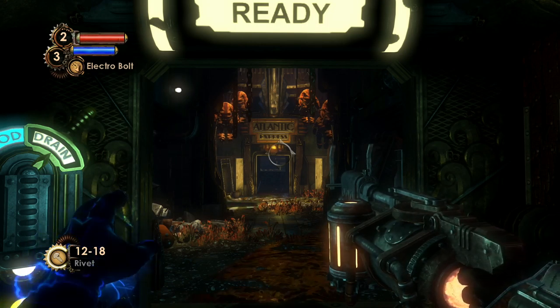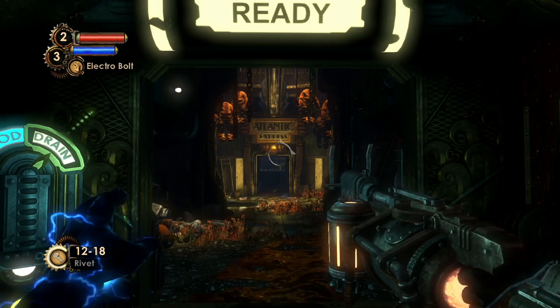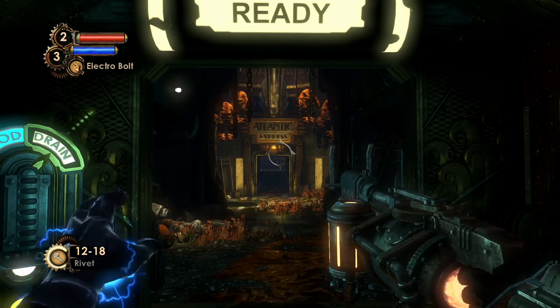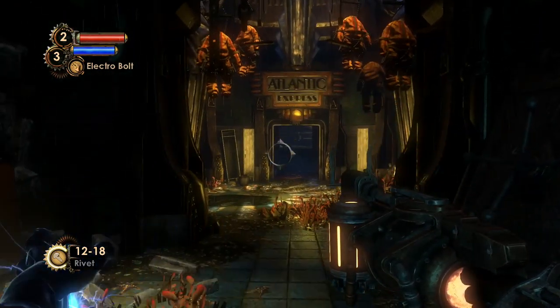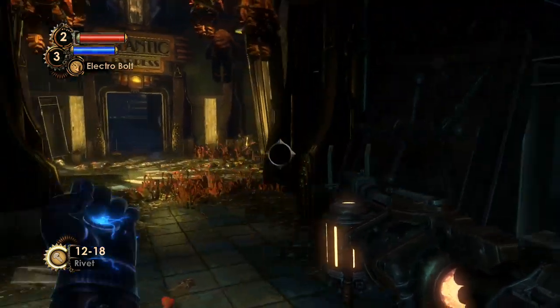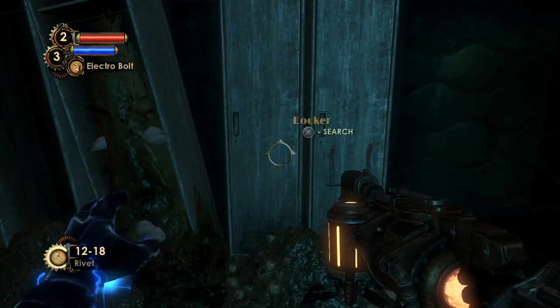Hey, what's up everybody? My name is TrophyNut and welcome back to Bioshock 2 in our Let's Replay series. We're still at the Atlantic Express — just arrived here actually — and we need to make our way upstairs towards Bridget Tenenbaum, who should be able to help us with our problem.